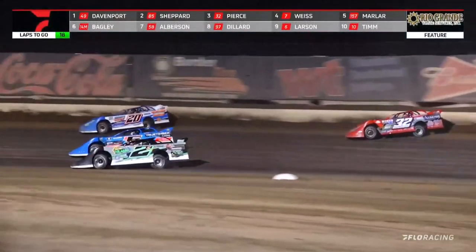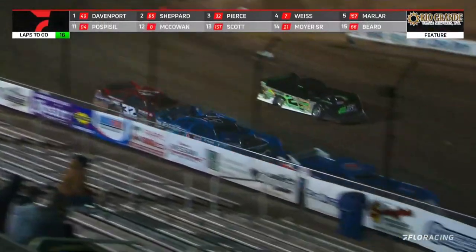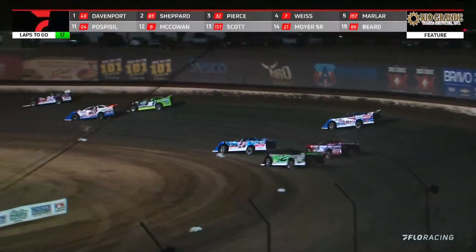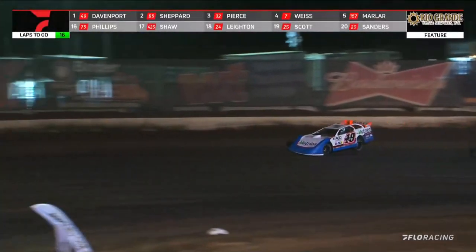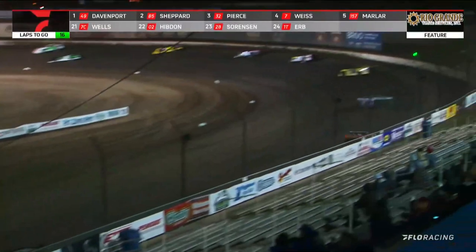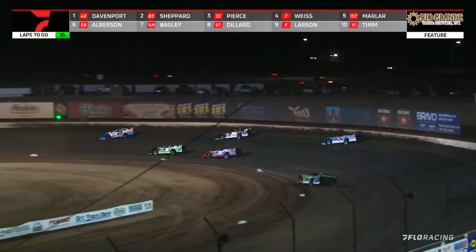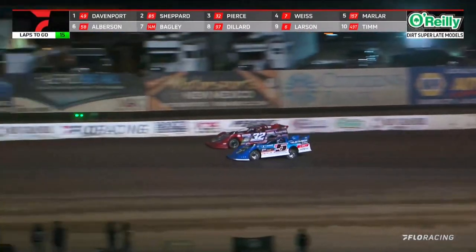Just when you thought maybe lap traffic might hinder the driver of the 49, he proves us all wrong. He puts a couple lap cars between himself and what is now turning into a battle for second, as Shepard tries to turn back the challenges of Bobby Pierce. 1.2 seconds the advantage for Jonathan Davenport. He's got two lap cars between himself and the battle for second between Bobby Pierce and Brandon Shepard. Shepard has the second spot. Pierce going to try to drive down to the inside and take the spot away. Pierce will slide up the racetrack.